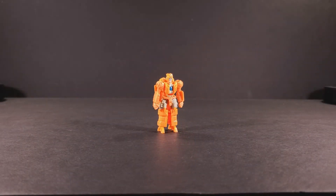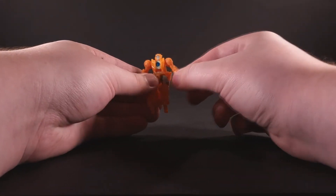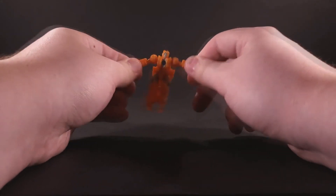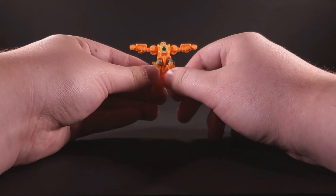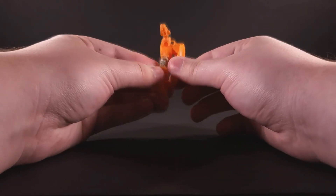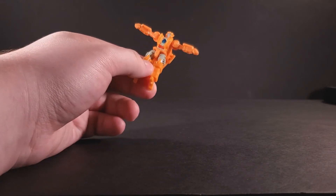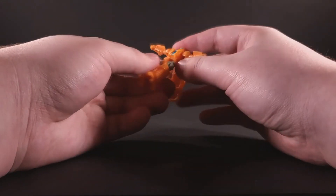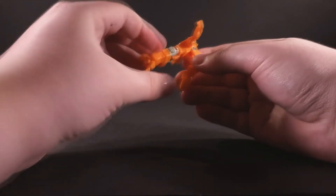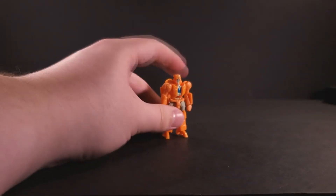Rung has pretty standard articulation for a Battlemaster. He has ball-jointed shoulders that can go outwards and all the way around, forwards and backwards. He also has ball-jointed hips that can go outwards and move forwards, though not backwards because of the kibble. Finally, he does have something at the waist. While Fire Drive and Blowpipe had a waist hinge that allowed for transformation, Rung has a waist swivel for some unknown reason. It's something, I'll admit, but it's not very good.